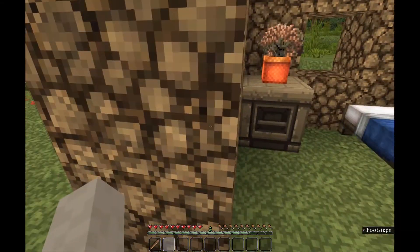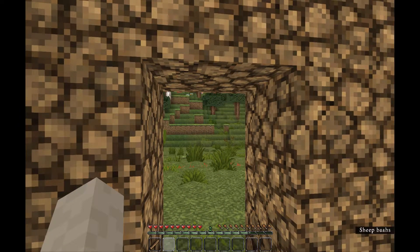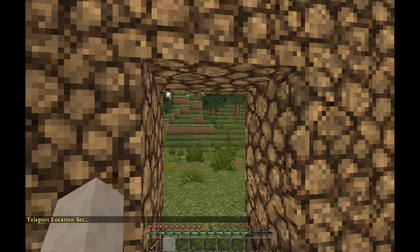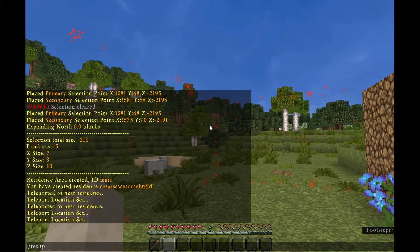Instead, stand in the exact place and facing the exact direction that your teleport point should be, and type /res tp set. The plugin will confirm that the tp was set, and you can test it by typing /res tp and the name of your residence — in this case Cesar's Awesome Build.